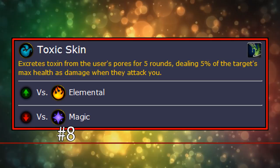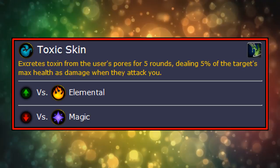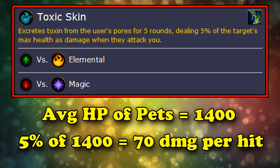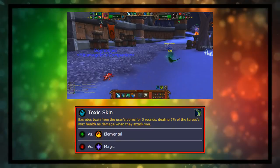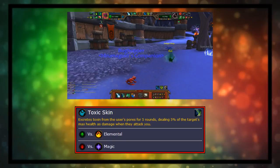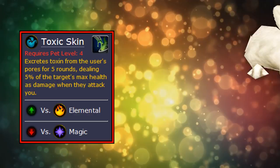Number 8 is Toxic Skin. This ability is a thorns-like effect where, while it's up, every time your opponent deals a direct attack to you, the opponent will take 5% of their maximum health as damage, and it lasts for 5 turns with no cooldown. The average health of a pet is 1400, making this 5% thorns damage about 70 damage on average — roughly the damage of the average dot in pet battles. Your opponent will have to hit you 4 times before they take about a basic attack's worth of damage. The best case scenario is a multi-attack move like Flurry, where they can potentially attack you 3 times in one turn and actually make this ability start to hurt.